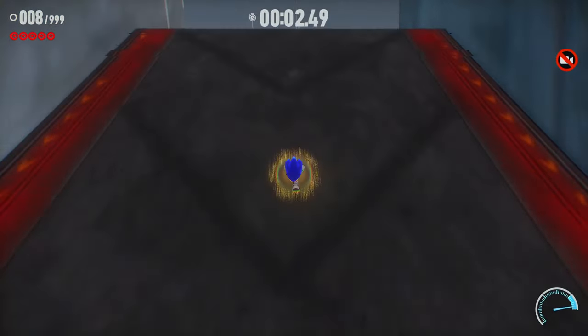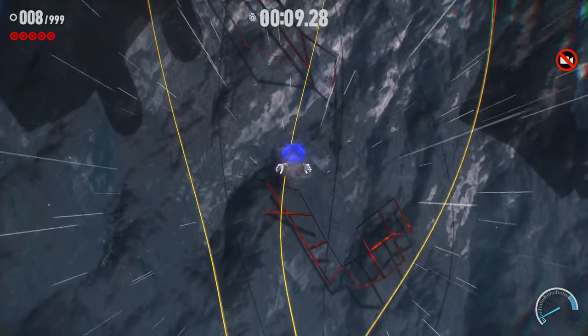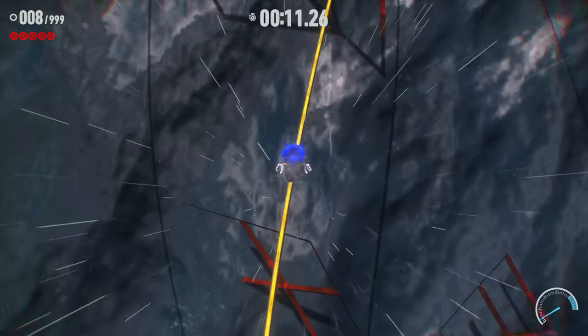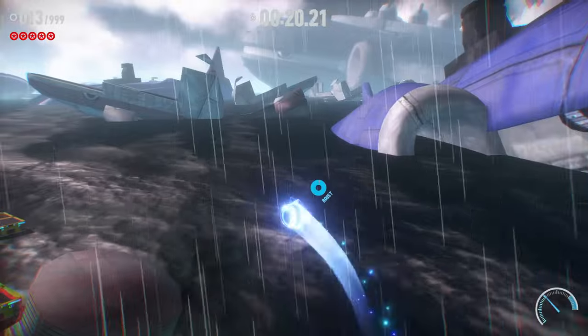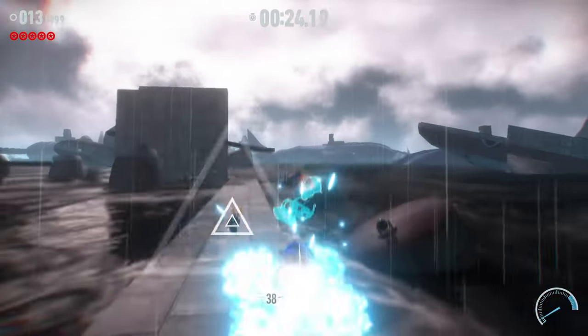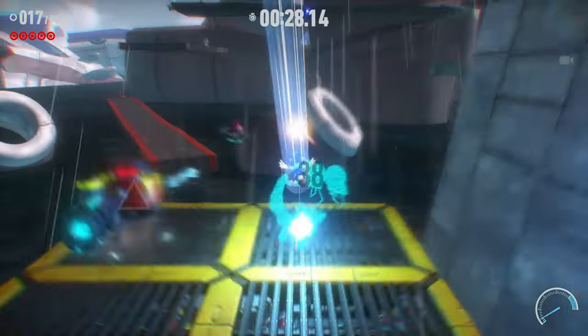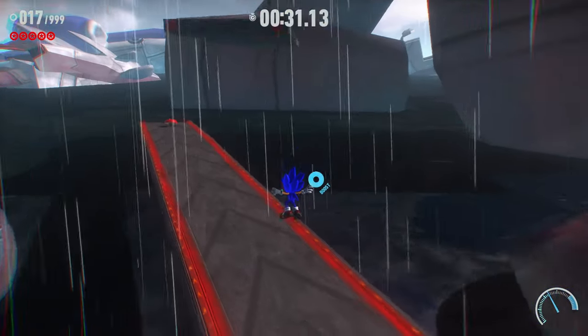So here is Fallen Fleet, the new Frontiers level mod. What you see here is inspired by Sonic Heroes. There's also a story behind it — it takes place several years after Heroes, where the ship has fallen down and it's been sitting in the river for a while now, and Sonic is over here just messing around with it. That's pretty cool stuff.